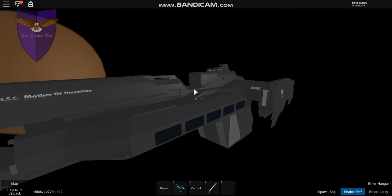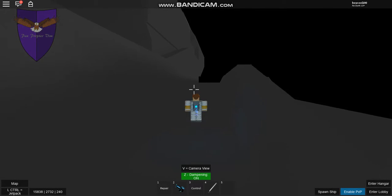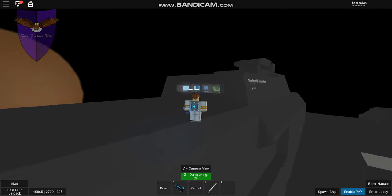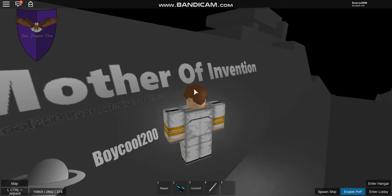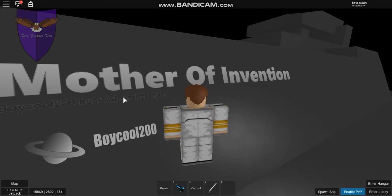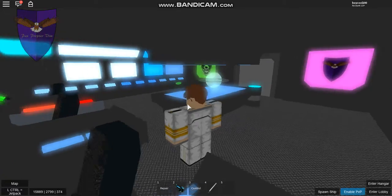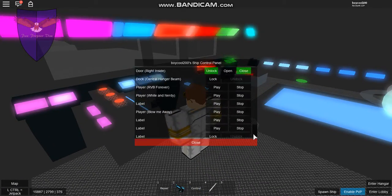This is just to give you an idea of how big this is — you can't scroll all the way out and see it. You can go up here to the cockpit, which is right here. You can tell it's my ship because it says 'Mother of Invention' and 'Boy Cool 200' — or you can see Boy Cool 200, Rear Admiral of UNSC.